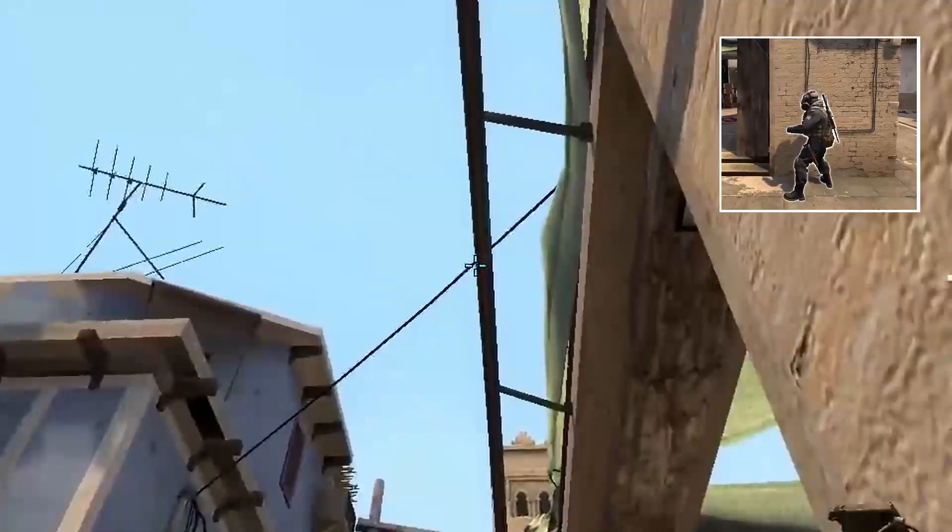Amazer smokes deep apartments on Mirage by standing next to this wall, aims here, then left click throw while standing.